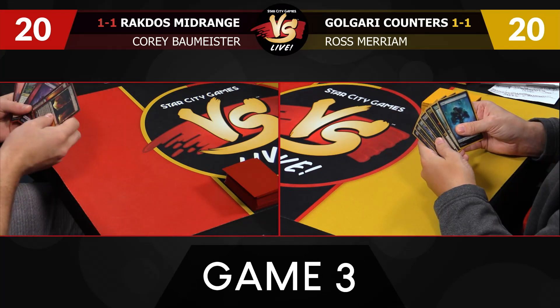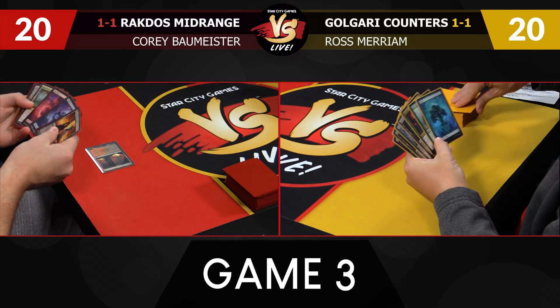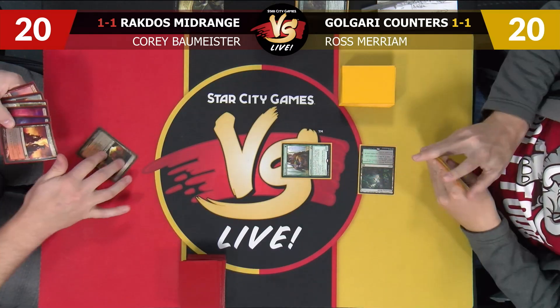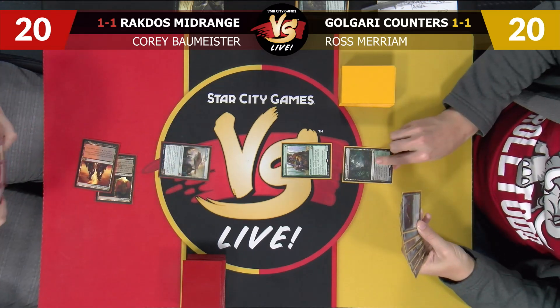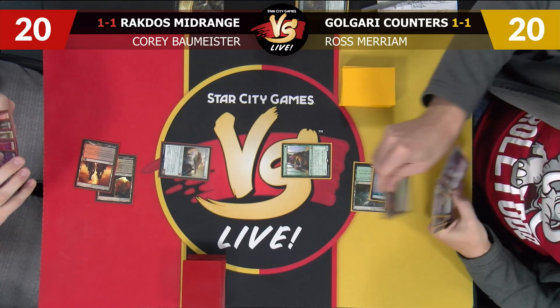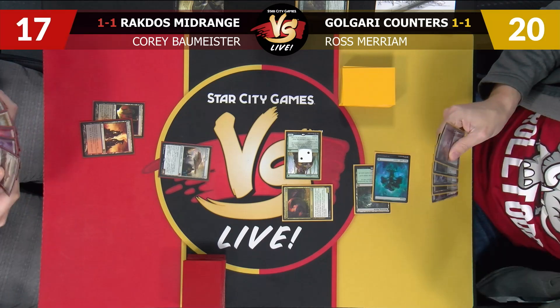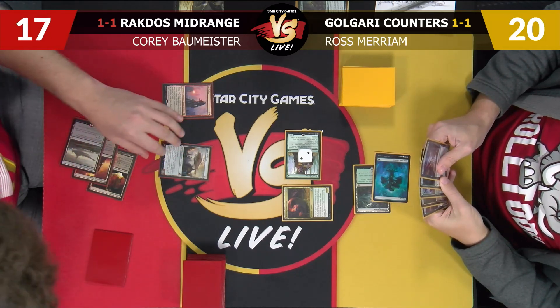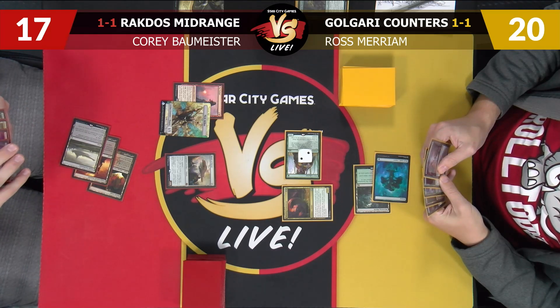I'll be going first and I'd love to see a Chandra. I'd love to see a Winding Constrictor. This hand is a little rough but with the curve being powerful enough, I'm going to try it. I will start on Blooming Marsh, Pelt Collector, pass the turn. I will go with Heart of Kiran, pass to you. Forest, Winding Constrictor — two counters on Pelt Collector, attack for three. I'm going to go with Pia Kiran Nalar — are we getting aggressive or playing defense? I think I probably have to hold home but will pass.